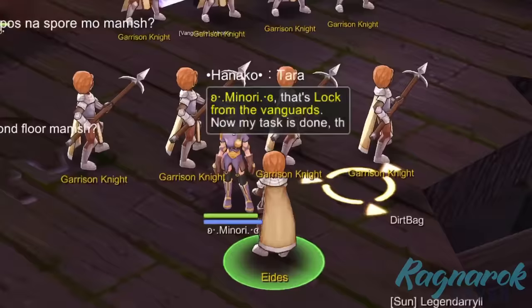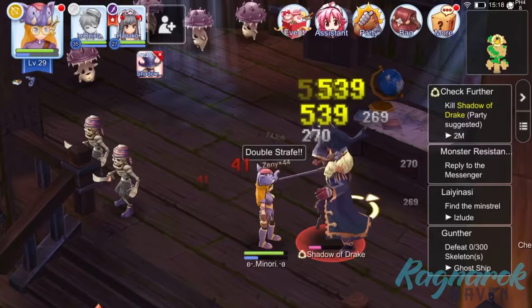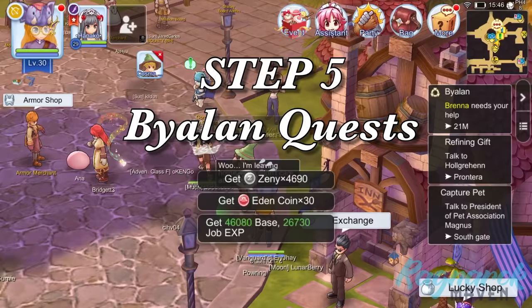Talk to Edith and just continue to follow the series of tasks. Once you're done with these and the Minstrel quest, this is around the time you will then land at level 30, which will unlock the Bialan quest. Step 5: Take on the Bialan quest.